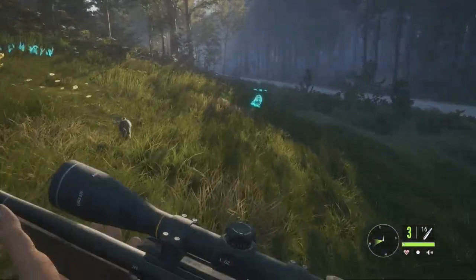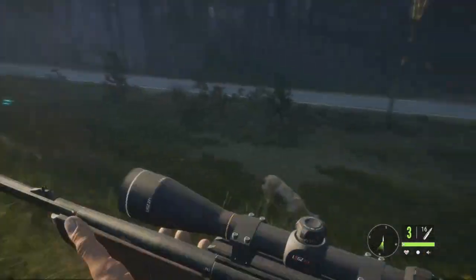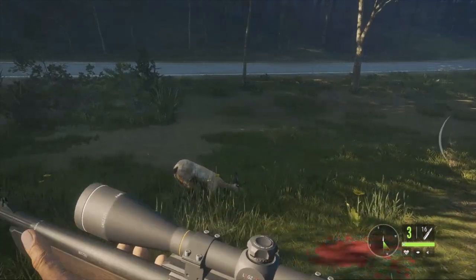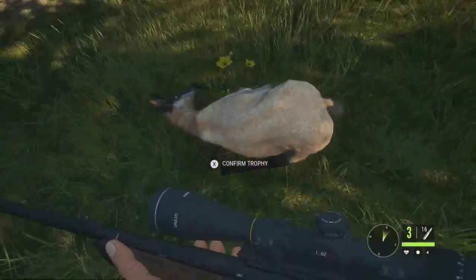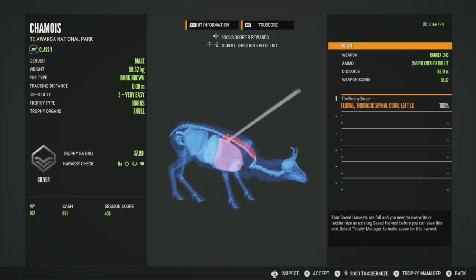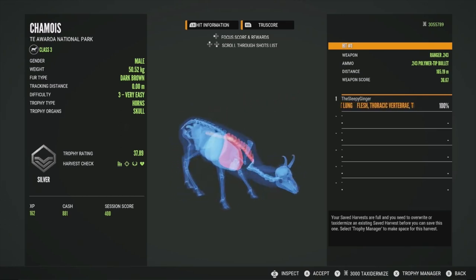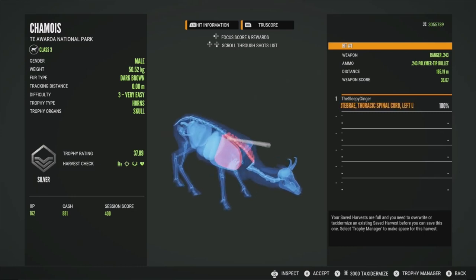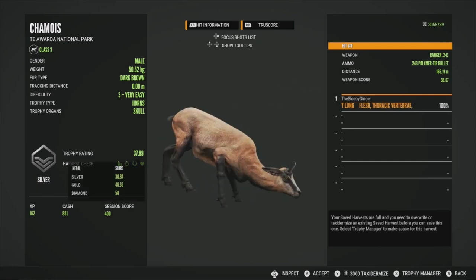We have a European rabbit nearby, and after this guide there are only three more to do — European rabbits, turkeys, and mallards, which were recently added to Teowora. Let's pick up our level 3 and see how we did. We got him in the spinal cord, though we also just barely got the left lung. We were aiming really high, which caused that first shot to miss completely. He will be a silver at 37.89 — just a small silver, nothing too crazy.